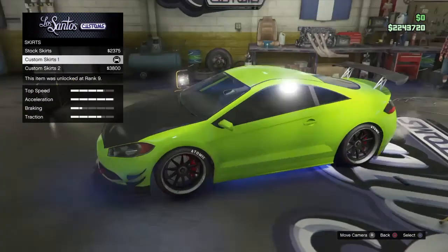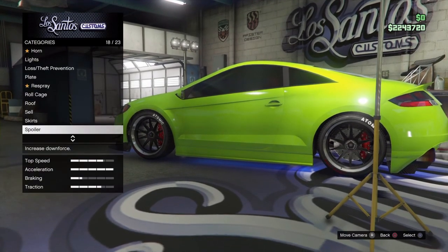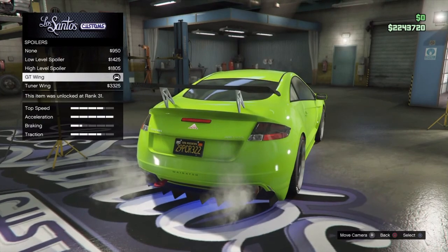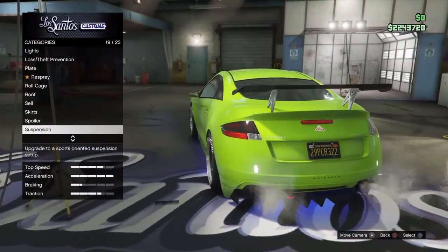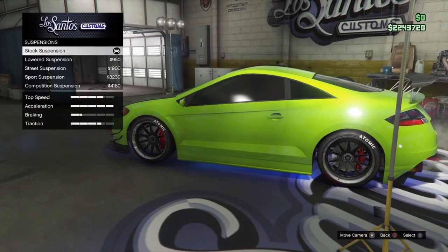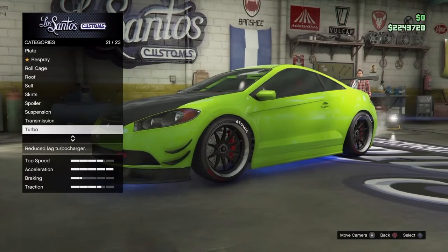Go to skirts and pick the custom skirts one. Then go to spoiler — out of the options, pick the GT wing, the cool one. For suspension, I mostly prefer stock suspension because it looks a lot cooler. For transmission, do whatever you want.